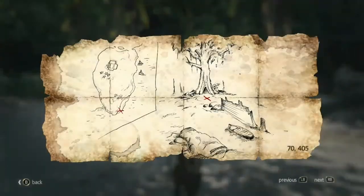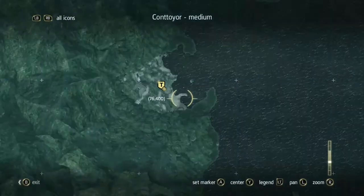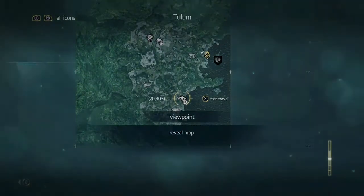Looking at the map again, on the left side there is an X on the southern side, and then on the right side there's an X right in front of a tree. So what we're gonna do is fast travel to a viewpoint.